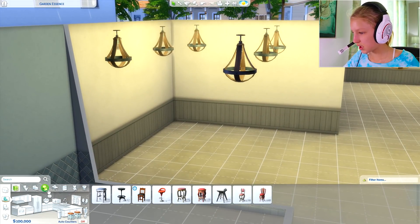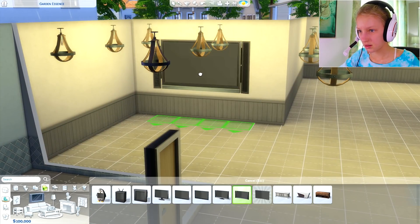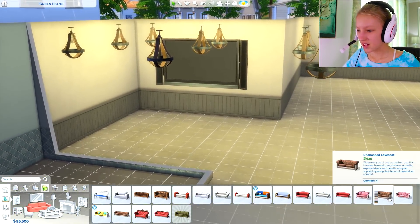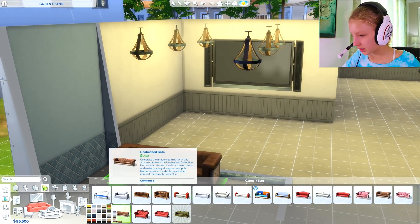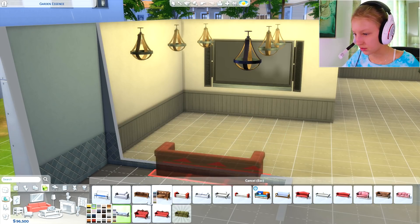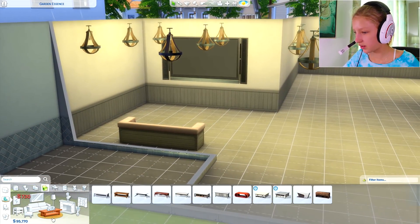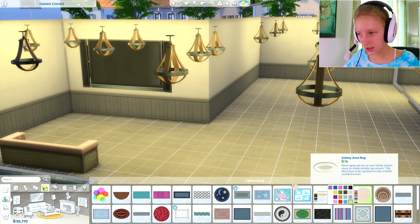Now we need to do the living room. TV first. That's a massive TV. Sure we'll go with it. They'll have a very extremely big TV. Not very realistic but we'll go with it. This is a nice couch, I like this couch. Can we make it kind of pink? Sure, why not. We all like pink sofas. I almost forgot, we need to pick the floor too. I completely forgot about the floor.